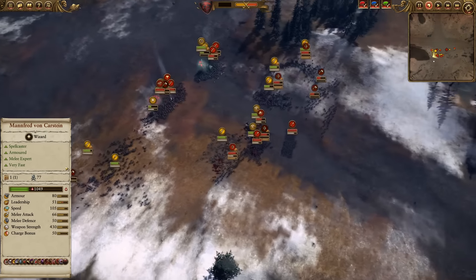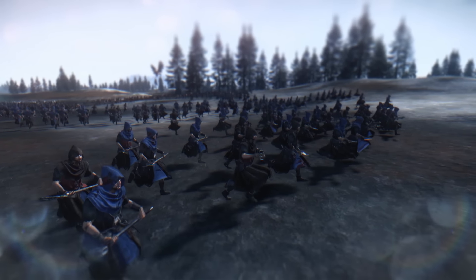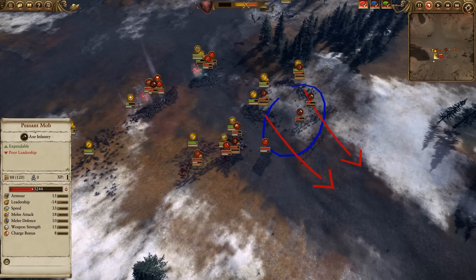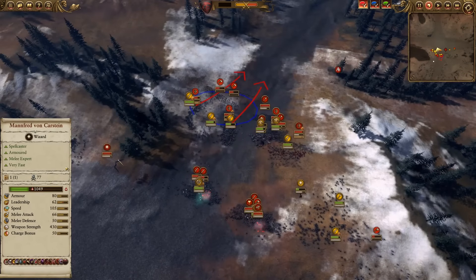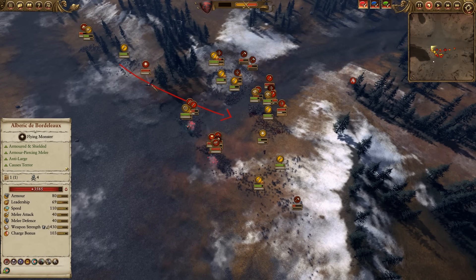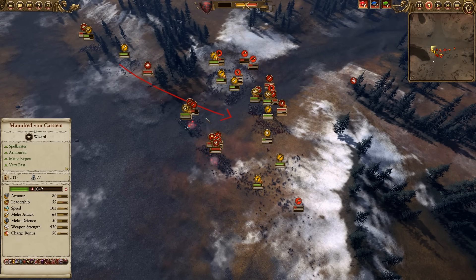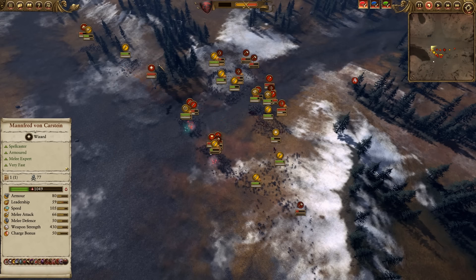All these Peasant Mob units and Peasant Bowmen units are giving up — they're on their way out, and that basically shuts down the left flank as seen from my side. But Albrecht is coming in to respond, and as he's flying in I have to get prepared for a lot of damage from Albrecht. It's obvious what his target is — he's going to go for Manfred to bring in that leadership damage, so good call there.